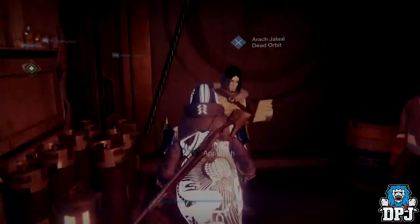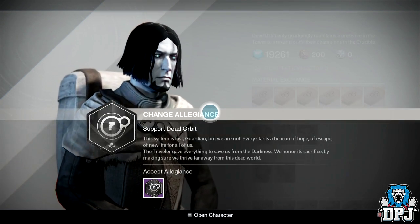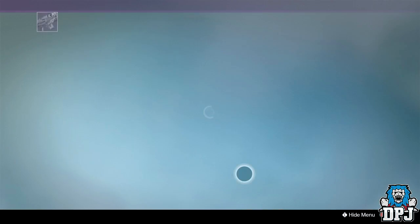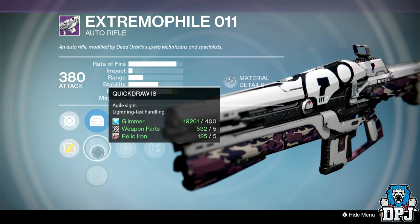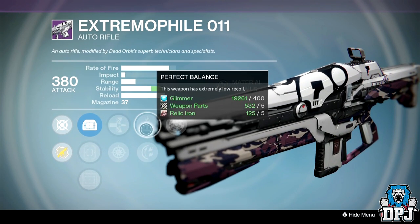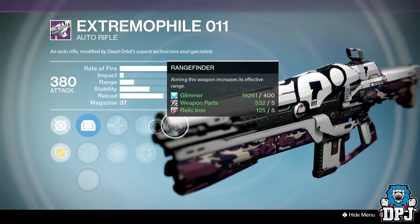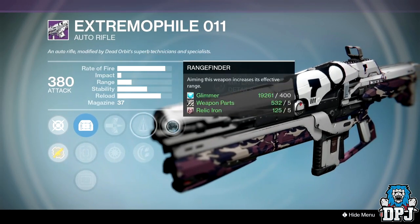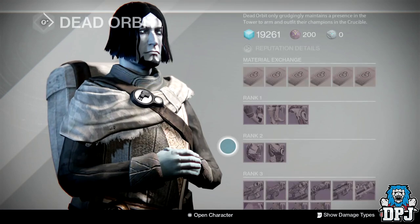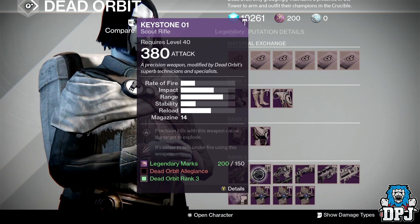Now at Dead Orbit. The Pèdophile Zero One One pulse rifle already shows Rangefinder — sights are OEG, Quick Draw, and MD Reflex. Perks are Armor Piercing Rounds, Snapshot, Rodeo, Perfect Balance, and Rangefinder. This thing could actually pack a decent punch in PvP — shame it hasn't got Counterbalance on it.